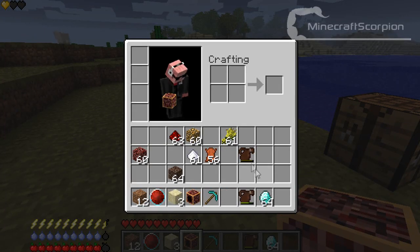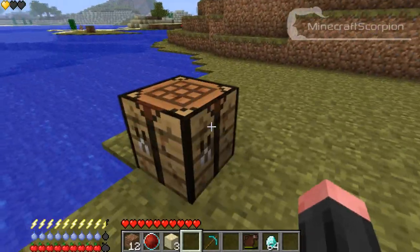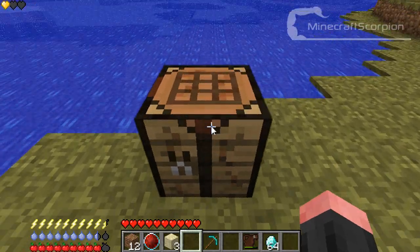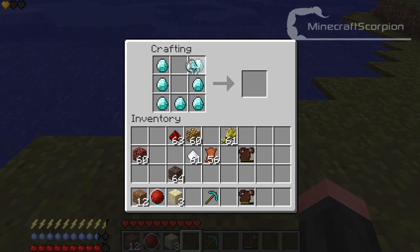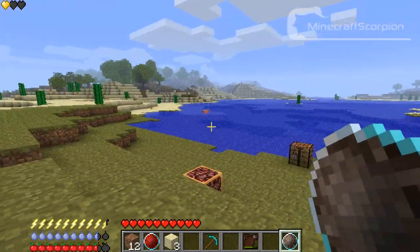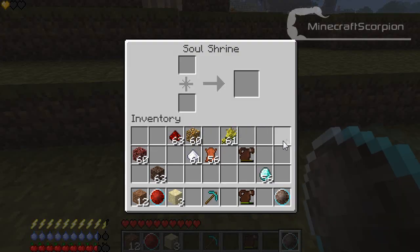So I'm going to place the soul shrine right now. Creating the orb itself is very pricey in Minecraft terms — you will need 8 diamonds in total, and put one soul sand in the middle. That gives you an inactive soul orb. You might think you're done, but it's still inactive — you need to activate it in the soul shrine with redstone.